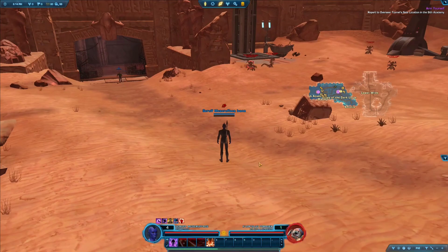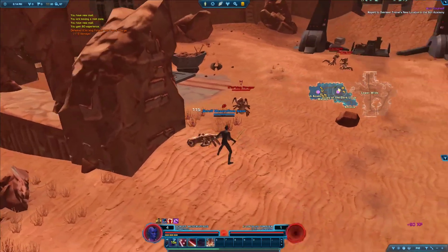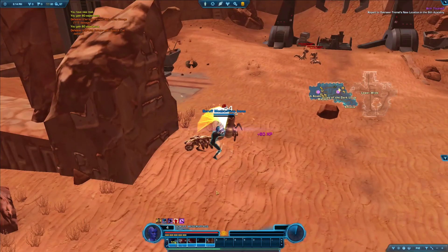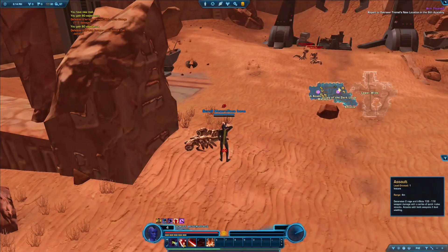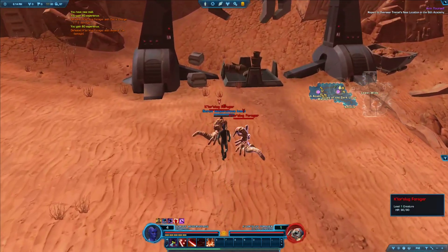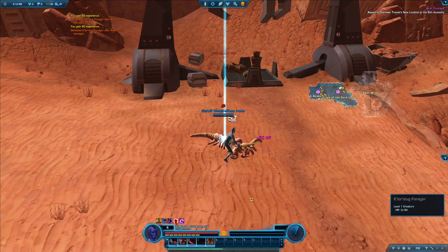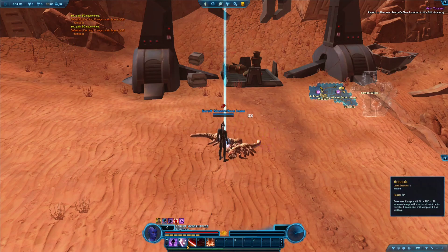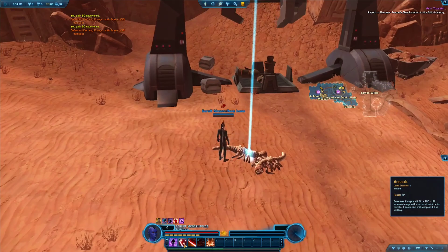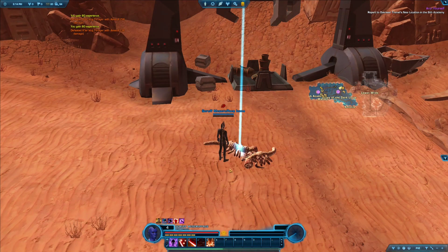So let's say I want to fight these Chlor Slug Foragers over here. I'll move my character forward with the mouse and hit 1 on the keyboard, jump to them, one-shot this guy, click 2, hit this guy. This is the best way to activate abilities — way faster than using the mouse to click on the bar. While doing that I cannot move my character, so I'd have to go back to moving with the keyboard and that's just slower and not efficient at all.